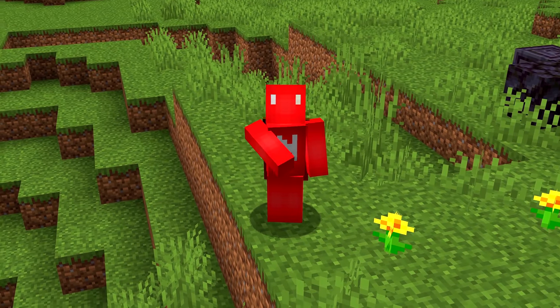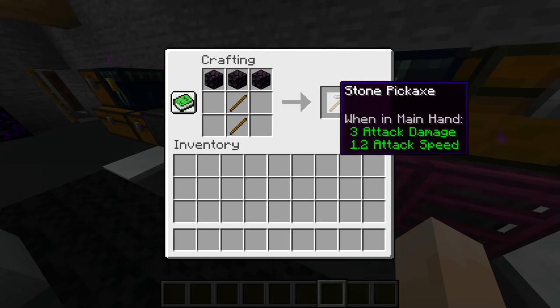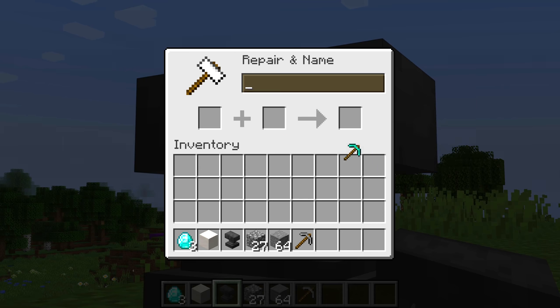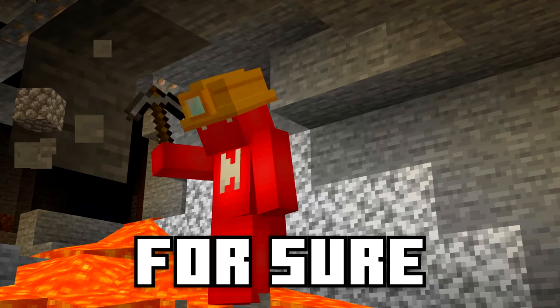Number eleven: you might already know that blackstone can be used as a substitute for stone when making tools, but you might not have noticed that this also holds true in anvils. Even though it's normally impossible to repair a stone pickaxe with stone, you can actually use blackstone in Java Edition and it works — giving us an interesting workaround.